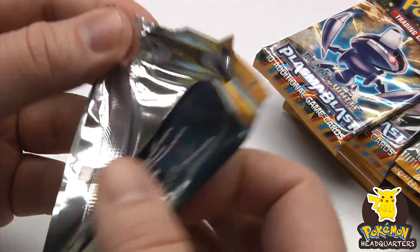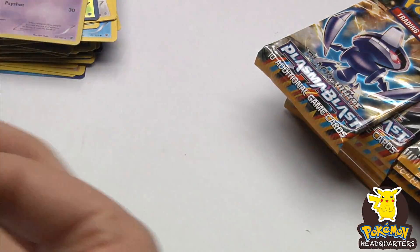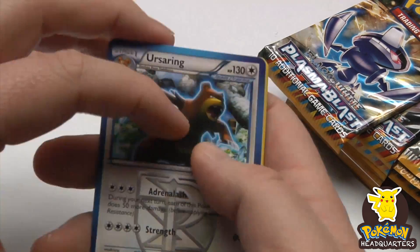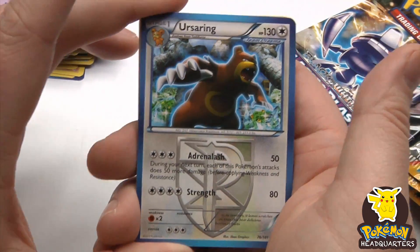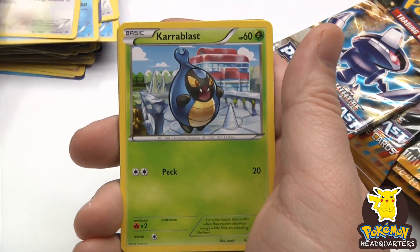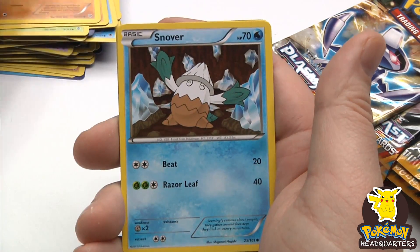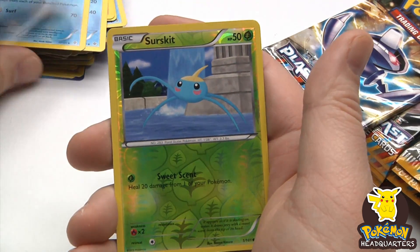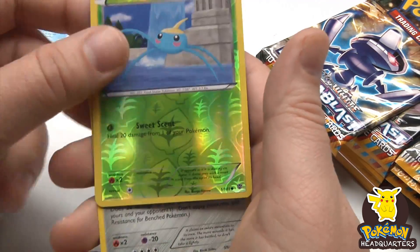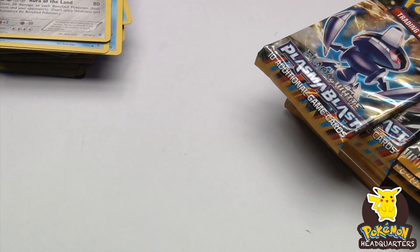So is the set already out in Japan? I'm pretty sure X and Y is already out there — will it be the exact same when it gets here to the States? Do we already know what's in the set? Horrigan, Surskit — number one in the set — and Aggron. I feel like I've seen him a few times.